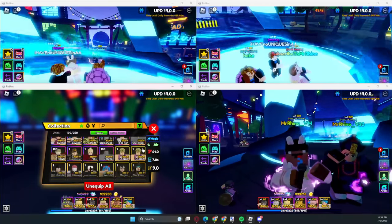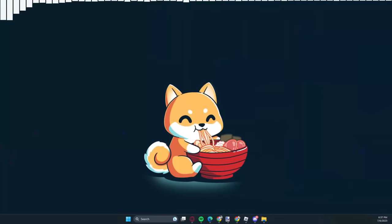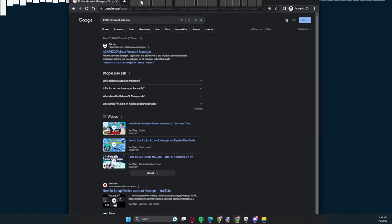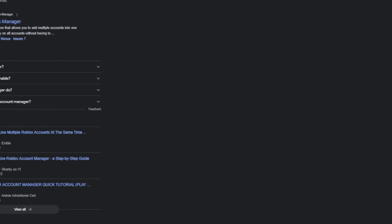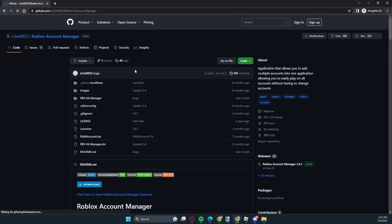This is how I got so many units from this Madoka event just by using Roblox Account Manager. Now I'm going to show you how to use it. First, you need to download Roblox Account Manager - the link will be in the description. There isn't any virus and I did not get hacked or get paid to say this. The download is through GitHub.